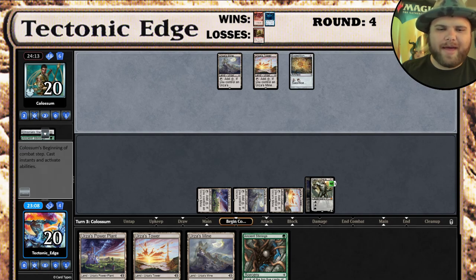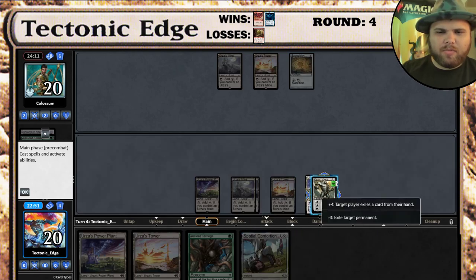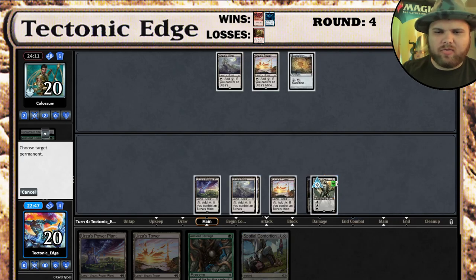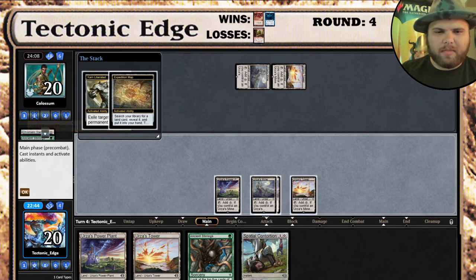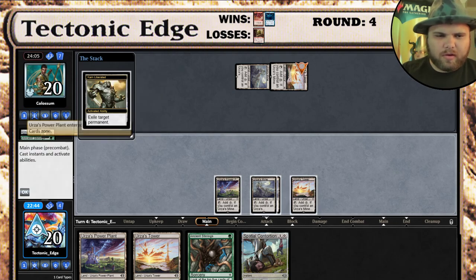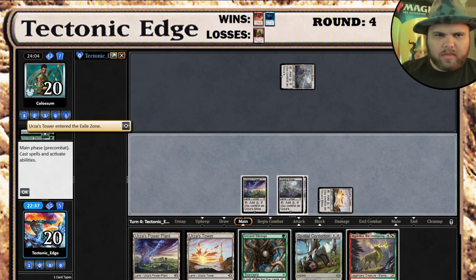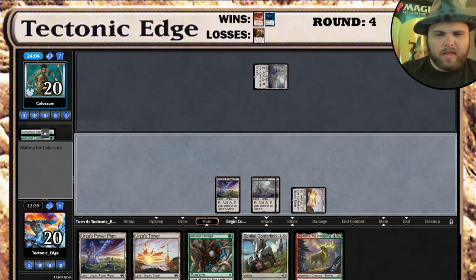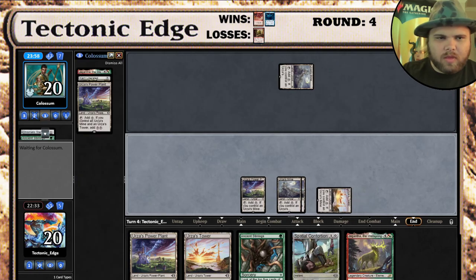If they play a Tron land - yep, they would've had it. So we're not out of the woods yet. Here's the issue: I think the likelihood they're gonna have Tron - yeah, they're gonna have Tron next turn, so we're gonna take the Tower. They're gonna crack the Expedition Map. We don't have anything else to do here. So we're gonna get the Jegantha out of hand. They are back in decent shape - if we don't draw another threat, they can rebuild from this. They grab the Power Plant.